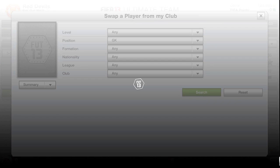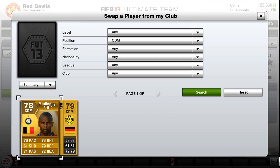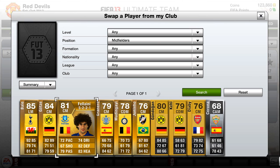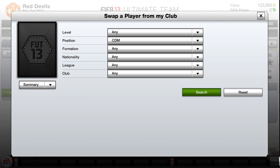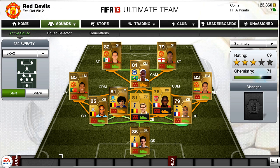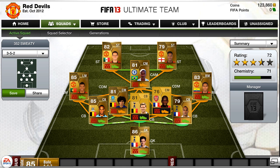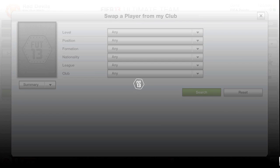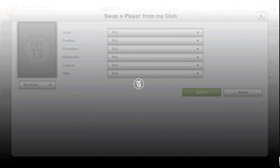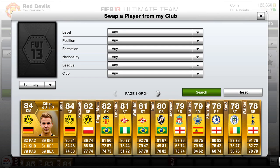This formation is really good attacking-wise, but the only disadvantage I can give it is unexpected counter-attacks from the opposing team — I've been caught out many times. If they break through your five-man position, it's much easier for them to score past three defenders rather than four. The three defenders are two centre-backs and a sweeper, I think. Attacking-wise I'd give it at least an eight or nine out of ten, but defensively I'd give it about a six or seven.